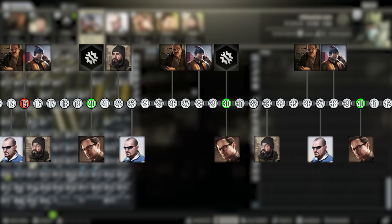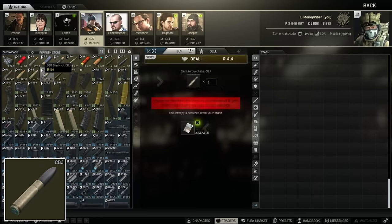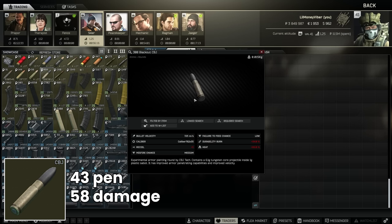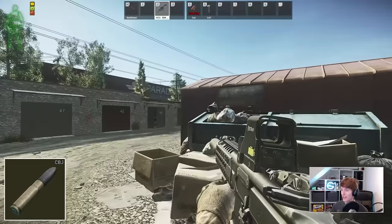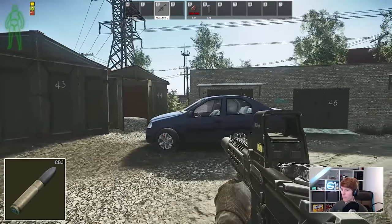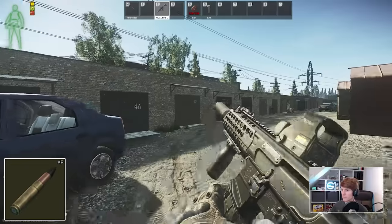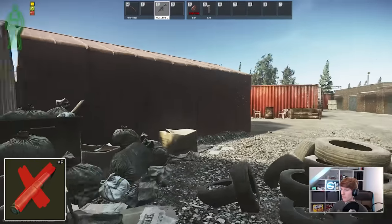Moving up two more levels to Skier 3 at level 28, he unlocks the .300 Blackout CBJ round for the MCX, and this one is very good with 58 damage and 43 pen — making it kind of equivalent to M855A1 which is an extremely good cartridge for 5.56, except with more damage. 58 damage is extremely high for a fast-firing bullet and it actually makes the MCX pretty decent in the mid to late game. Now that Blackout AP is only found in raid, this is really the best that you can get because you can't even craft that one anymore.